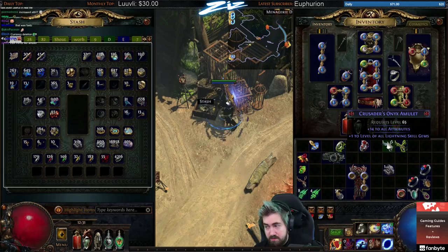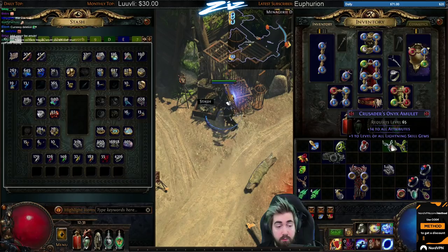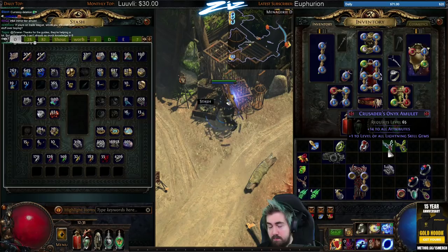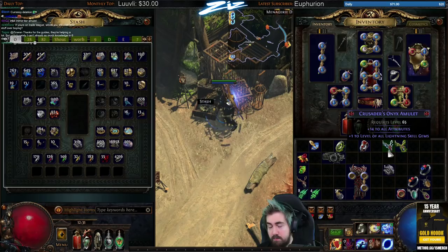I'll give a quick TL;DR of Awakening Orbs since it's worth covering. Here I have a Hunter Amulet and another amulet — I'll Alteration-craft to get a desired influence mod. We're just trying to hit something like plus one lightning skill gems as a quick example. It is quite rare to roll it. These don't need to be rare — they can be magic.